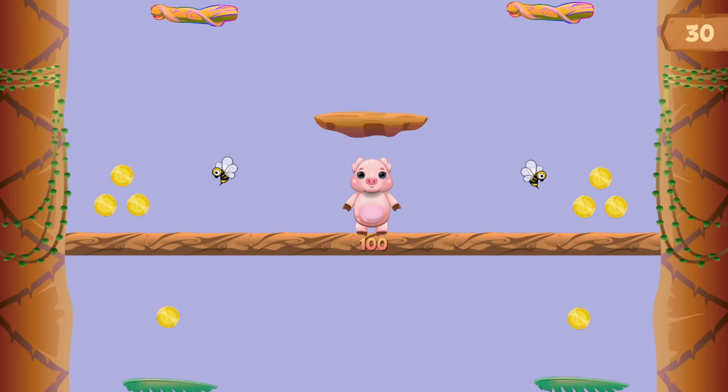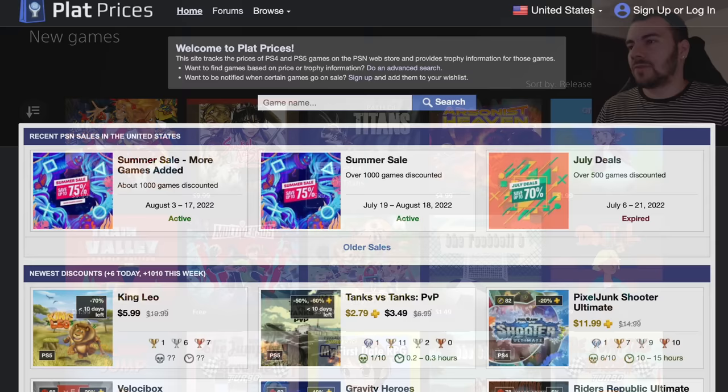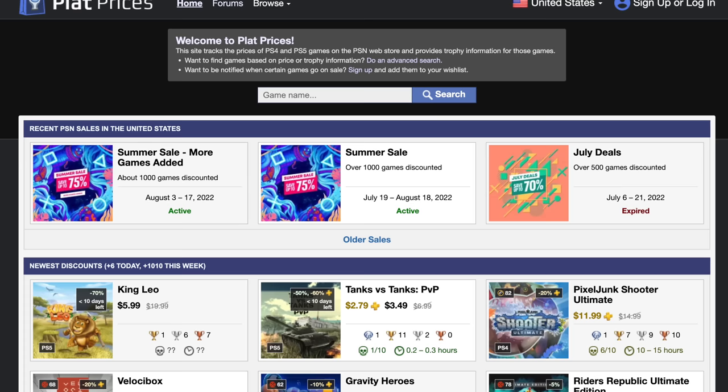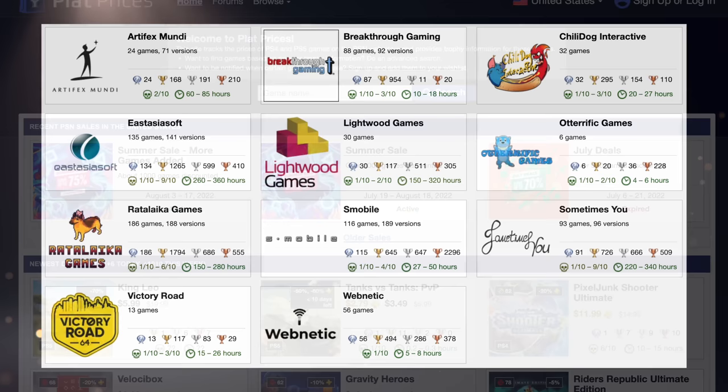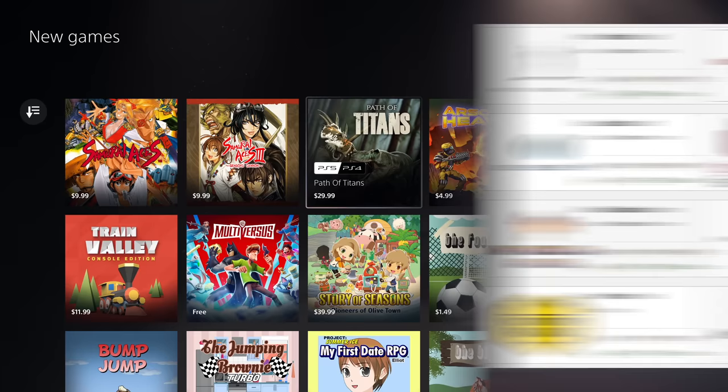This problem exists with any platform that really opens up and takes anybody who wants to sell a product. To get a bird's-eye view of the problem, there's a pretty good website called platprices.com that shows the price of games and how long it takes to get a platinum. They also have a page showing publishers focused on easy trophies — for example, Ratalaika Games, which a lot of people are familiar with, has 186 games with 188 versions. You could get 500 to 1,000 platinum trophies in around 150 to 280 hours across those games.